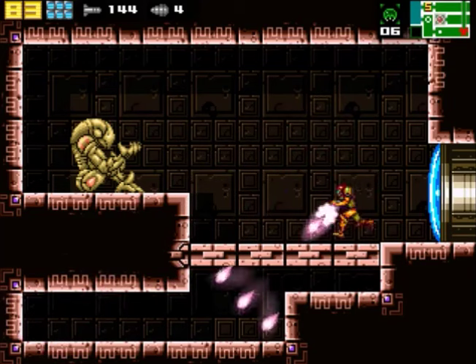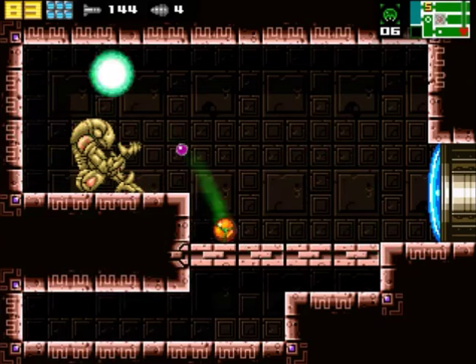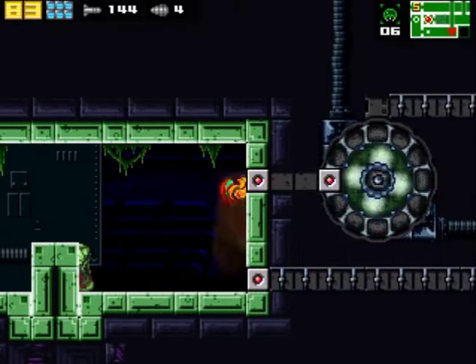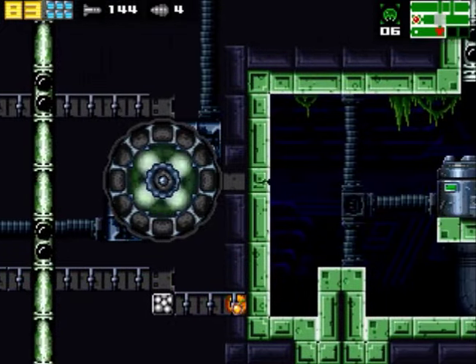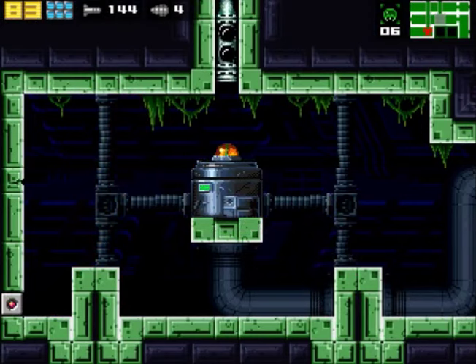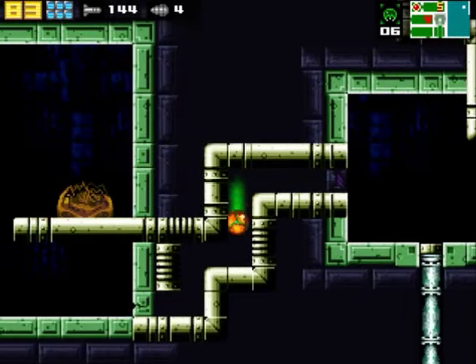The wave beam lets the beam go through solid objects. It combines with the triple beam — spacer or whatever. That's cool. I thought that'd be neat to show that I can get it. At least now I can hide behind walls and shoot enemies, like there. See, that's awesome. But it's gonna be a long walk to where we were before, so I only came back here to show you that.